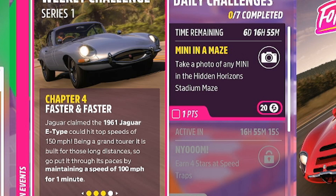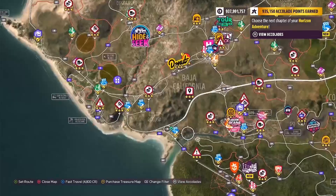Going on now to chapter number 4, Faster and Faster. We need to go ahead and hold a speed of 100 miles an hour for a minute. Thankfully, I know a pretty good place to do that.